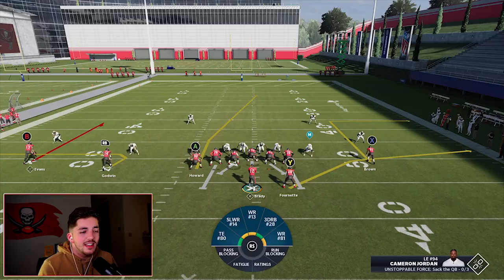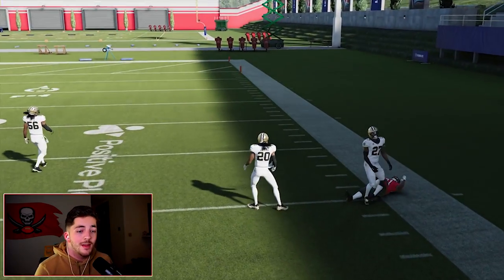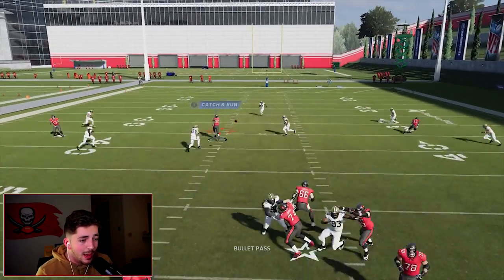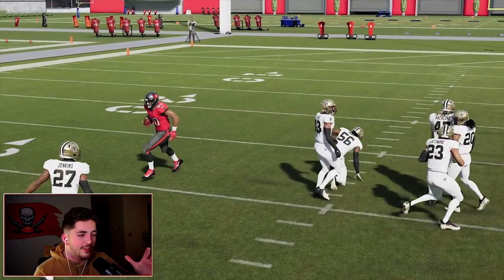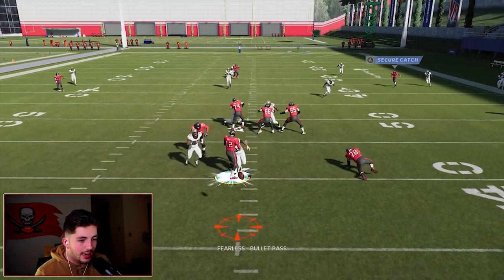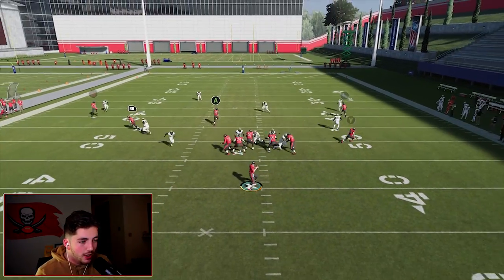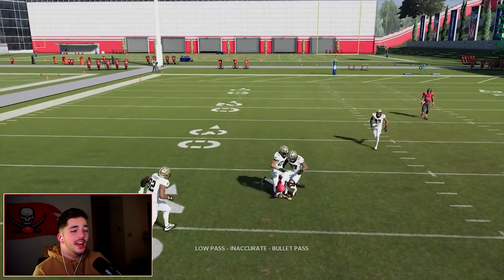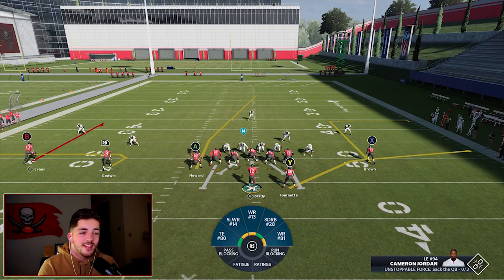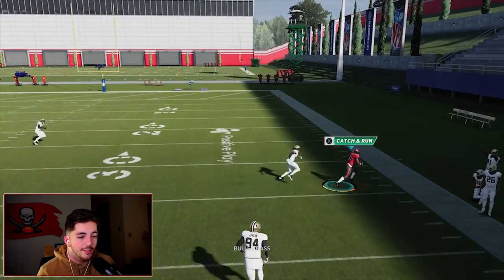It does a decent job against man, but it's not really made for man coverage. You're going to see we have that out route over top — it was a hard flat that time, really attacking that ISO side. We're able to attack that seam against a blitz. On the left side against man coverage, you're going to see how the curl gets into a pretty good spot. One thing to note with this formation is that your buttons — B is on the left side, X is on the right — which can throw you off. This really creates a high-low on both sides that's very hard for the defense to defend.